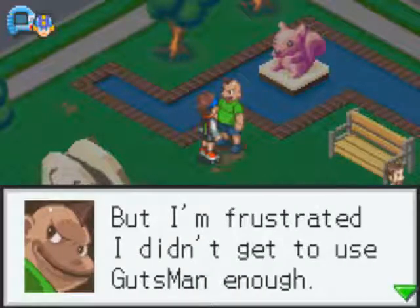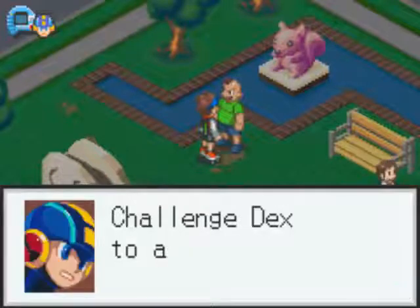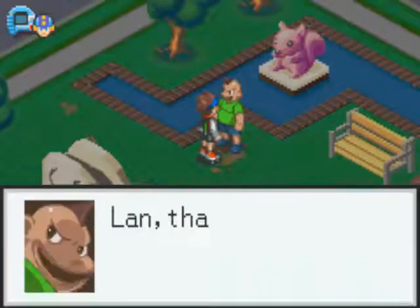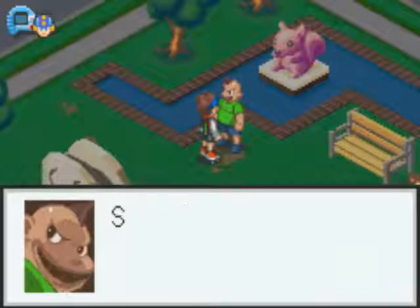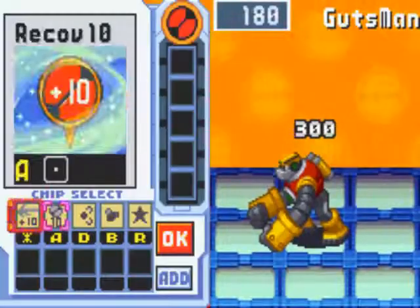Dex is frustrated he didn't get to use Gutsman because he was hypnotized into being a choo-choo drain. So we're going to challenge Dex to a net battle. Why is the default option an L? We're here to fight Gutsman today.